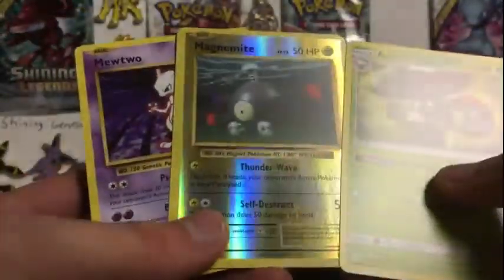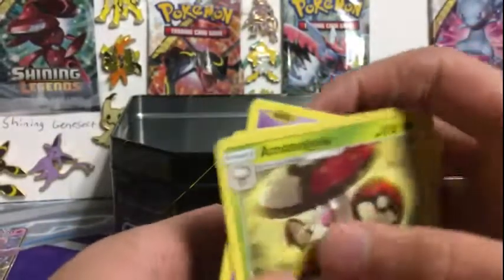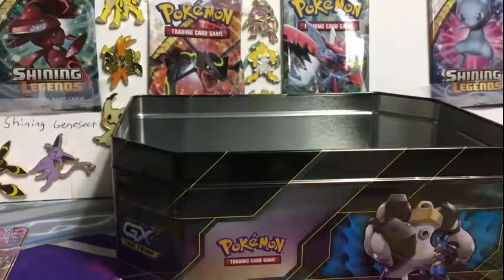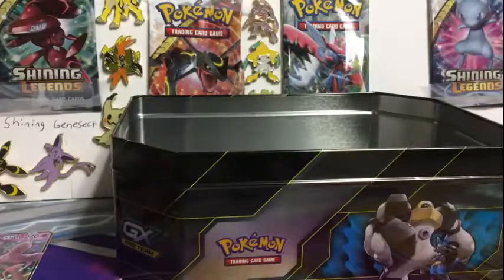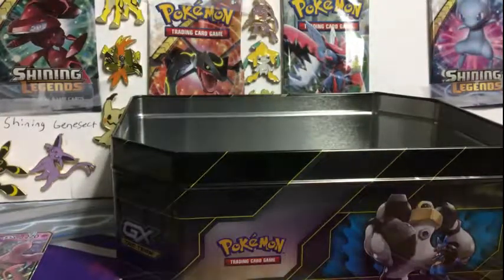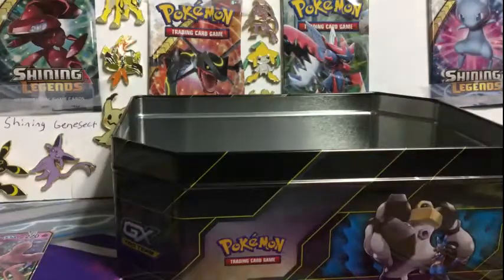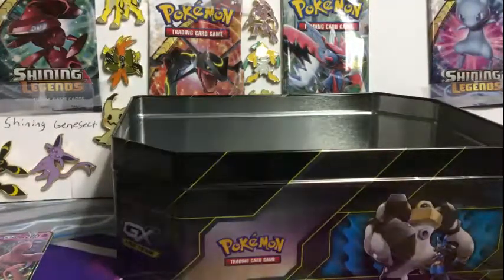I got a recap. You still gotta get your Magnemite. I got an Amoonguss, Mewtwo, and Magnemite. The bad ones don't count. I don't care anymore, because I have my two tag teams. There's a guarantee no card up there. Thanks for watching everybody — if you liked this video, I really appreciate it if you subscribe.